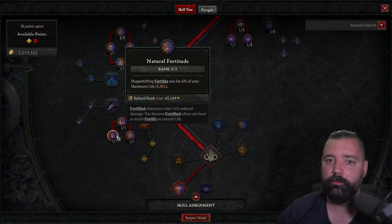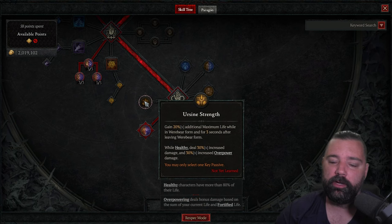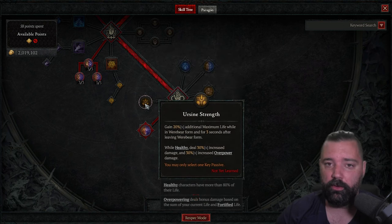On top of that, we're going to get bonus damage through our aspects in the paragon tree. For a key passive, we're running Beastial Rampage. You can arguably take Ursine Strength depending on preference. Ursine Strength provides a little additional survivability, which helps if you're just farming. If you're looking to push as high as possible, Beastial Rampage will give more damage output. If you can avoid boss mechanics and stay alive, the additional damage will allow you to push further. If you just want to coast, there's nothing wrong with Ursine Strength.